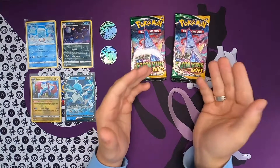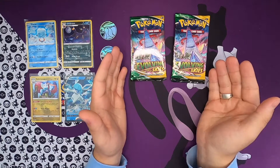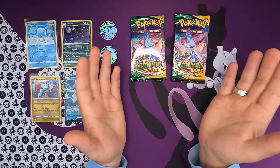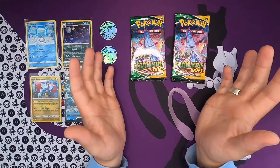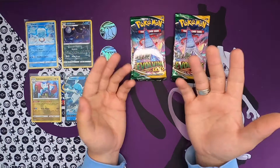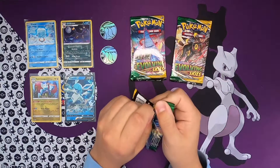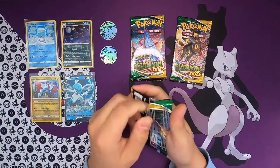We're off to a great start. And now we can see the two Pokemons that I forgot the name of again - I had them in my last video. I thought it was just an arena but it's actually a Pokemon. I think it's Duraludon or something but I can't remember. Let's open up the last pack from this bundle.